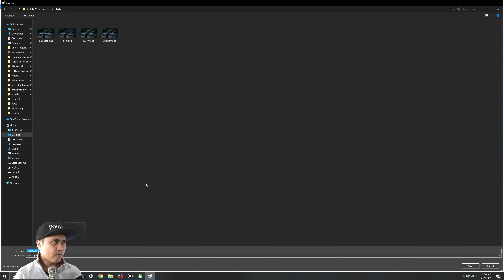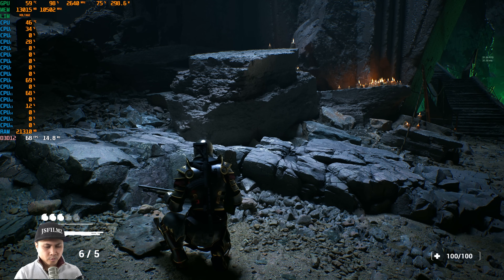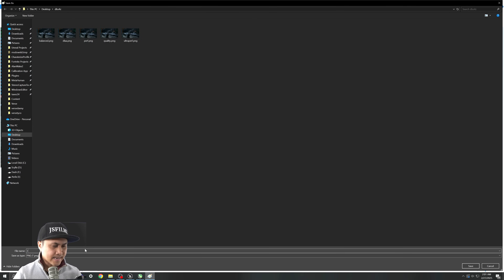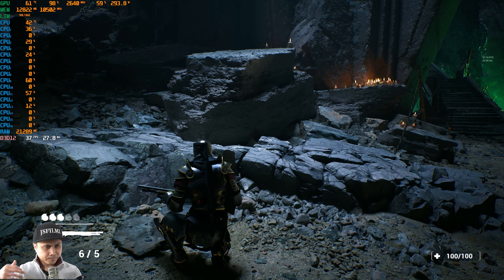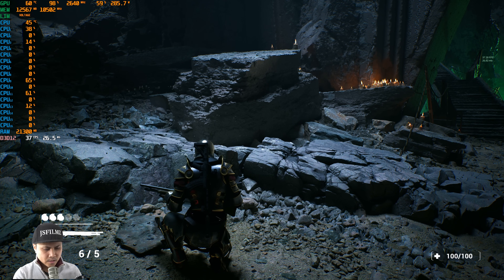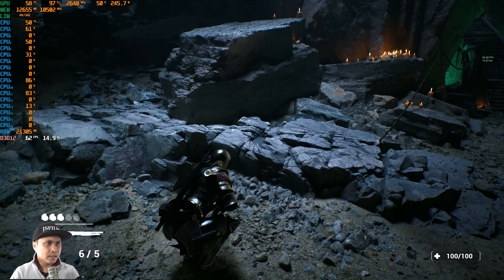So we have our DLAA at around 64–67 FPS. Now pressing P turns everything off — that's our native resolution at 37 frames per second. I'm going to let y'all download the screenshots so you can see them properly, because YouTube is going to compress them. For me, U — Balanced — is my go-to. Let's take a look at the motion real quick.